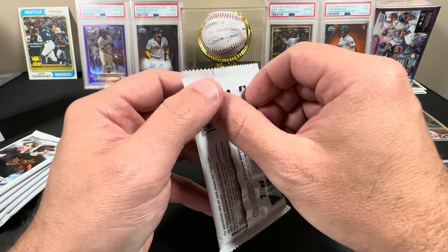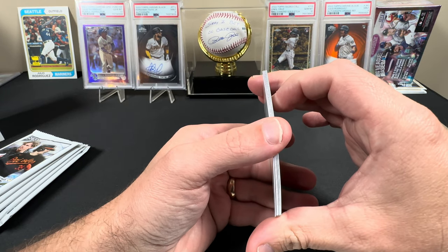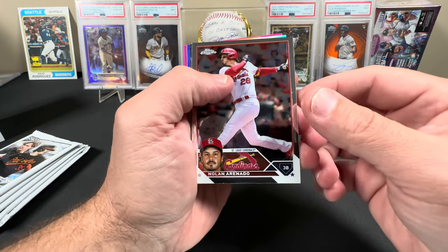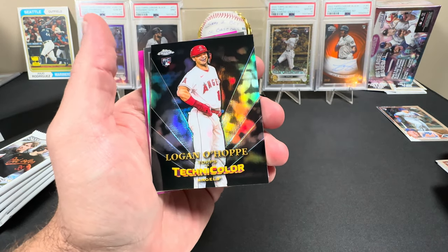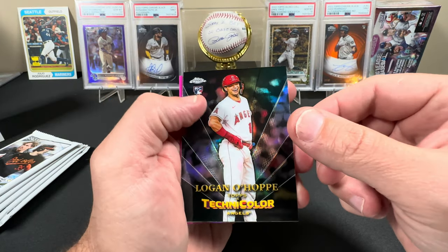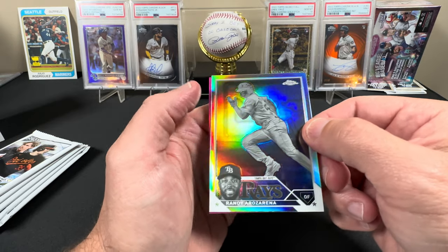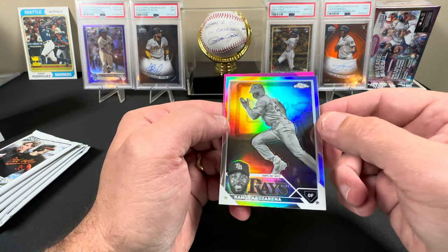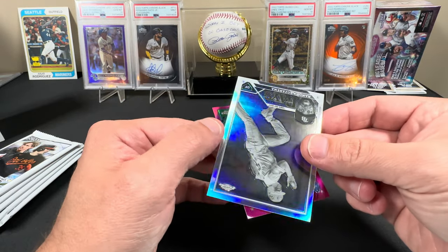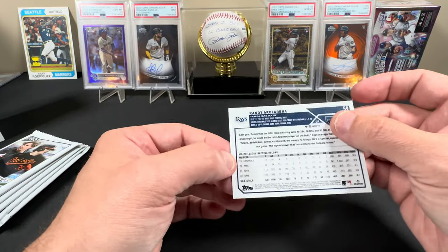This pack feels a little thick. One of our pinks is in here. Hermann Marquez. We got a Nolan Arenado. Logan O'Hoppe, Topps in Technicolor — these cards are so good looking. Whoa, we got a negative! I was wishing it was going to be a rookie. That is my first negative of the year — that is a Randy Arozarena. Beautifully centered. Not quite the home run king, came up a little short. And the pink is a Robbie Ray.